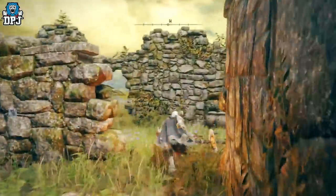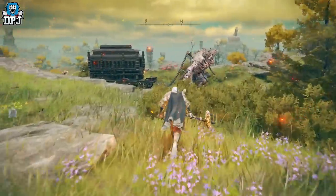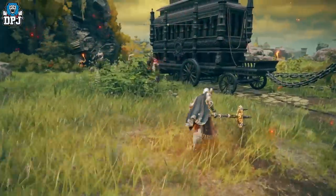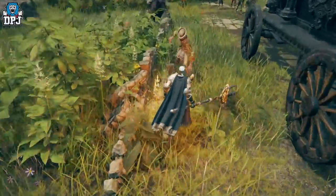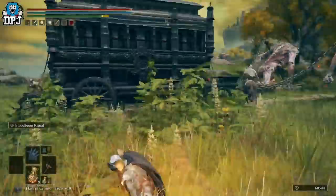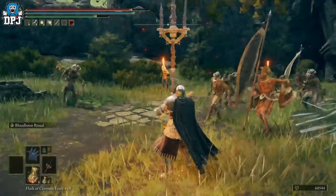Turn left at the top, go through the gap, and you will see two giants there pulling a carriage. I think there are one or two adds in total here that can drop this weapon. It is hard to tell which one is holding it, because the weapons look kind of the same.